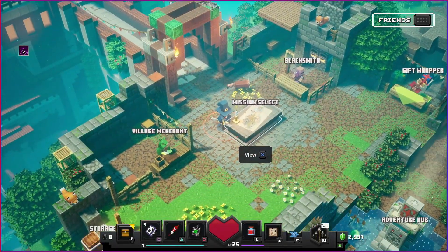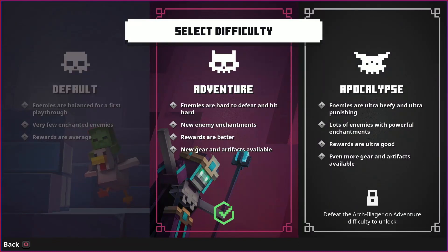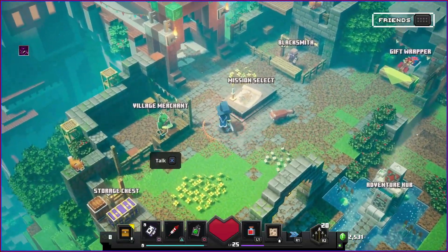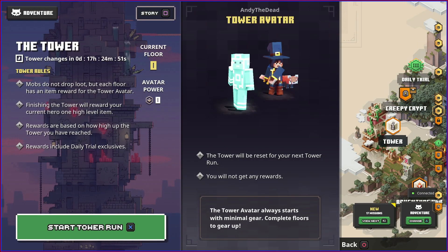Hello everybody, welcome back to Minecraft Dungeons. Last time we finished the main missions and story missions. Now all that's left to do is adventure difficulty, apocalypse difficulty (unlocked by defeating the Arch-Illager on adventure difficulty), side missions, daily runs, and the DLCs which I will not be doing on video. Today we're going to do the last promised video: a tower run. Let's go.